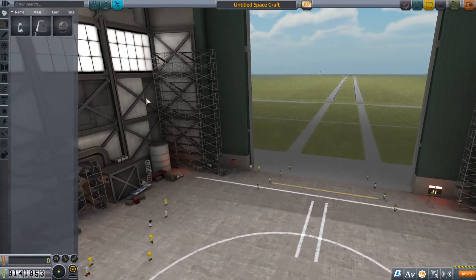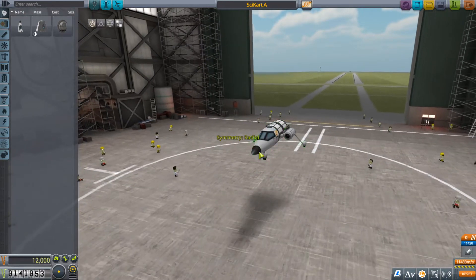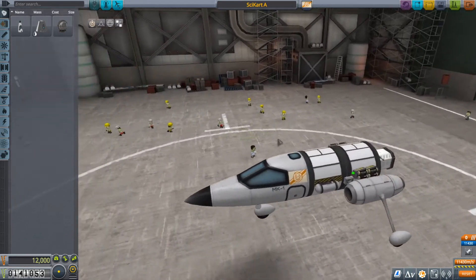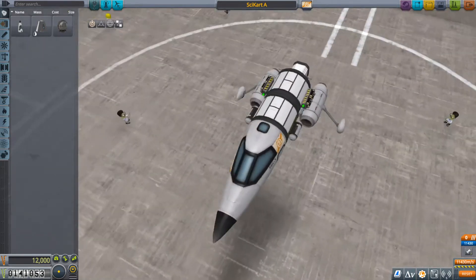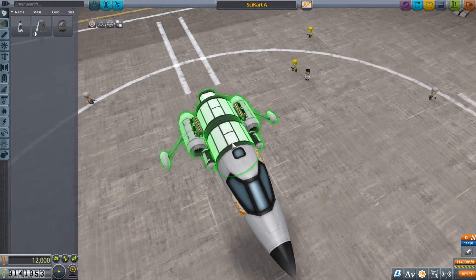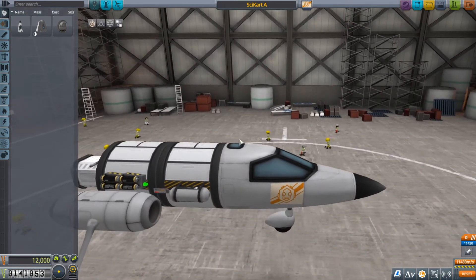So I built this sidecart — let me load it up for you. It has one of everything I have unlocked so far, well, two of everything. I have the barometer, two Goos right here and here, a thermometer, and the two SciPay Juniors, whatever they're called.